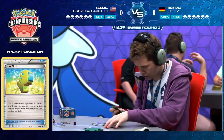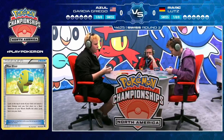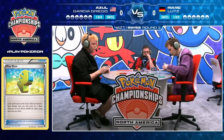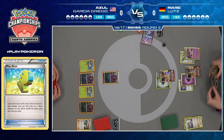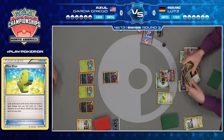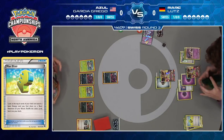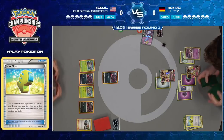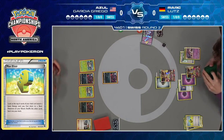Going first with this Ultra Necrozma deck is a huge difference. Being able to go turn one, attach my Metal Energy, pass — turn two, attach my Psychic Energy and attack — that's a huge difference. You get to knock out this Zorua before Azul gets a chance to evolve it. Second successful Max Elixir of the turn, and he did hit both a Psychic and a Metal off that Sycamore draw. This is very powerful out the gate — it's scary if you're Azul, that's for sure.